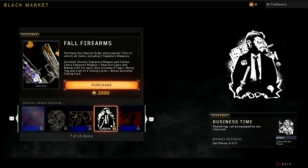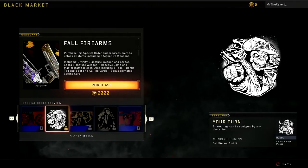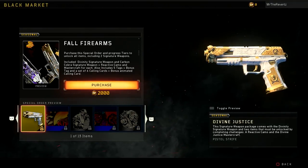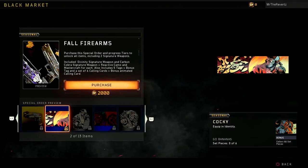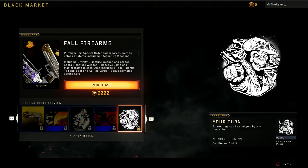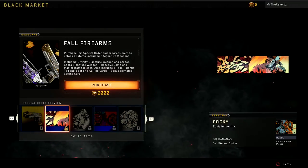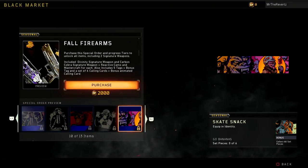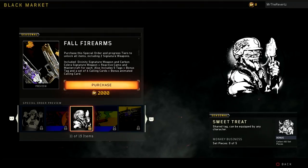You do get two signature weapons and a mastercraft weapon within this special order. One of which is the GameStop pre-order bonus called the Divine Justice for the Strife pistol, and the other is the mastercraft variant called the Street, and the signature weapon is the Carbon Cobra.